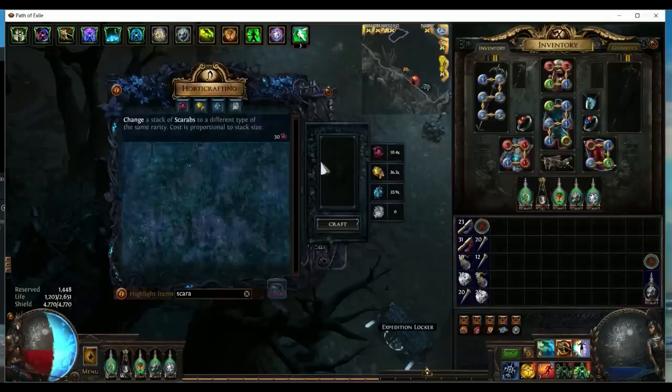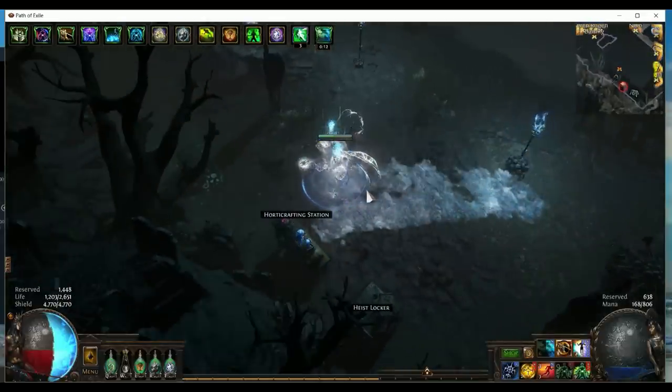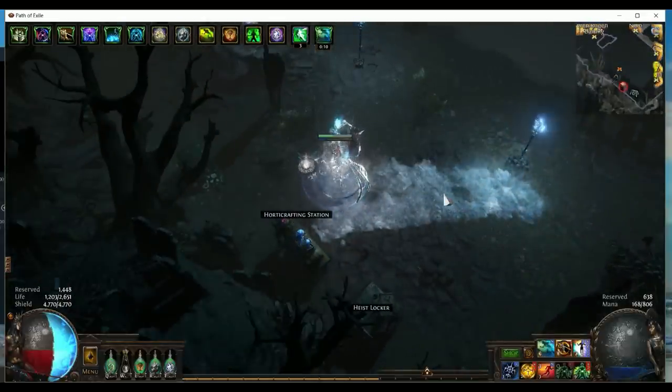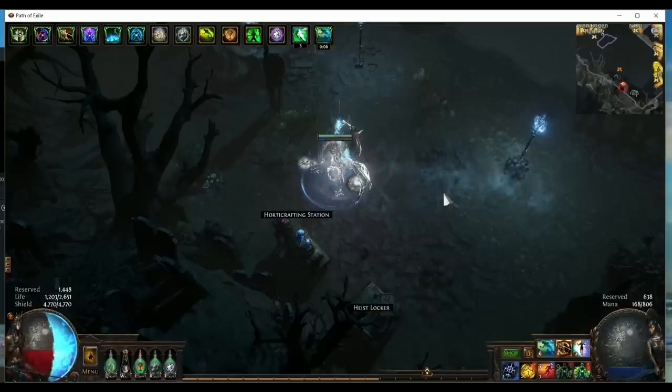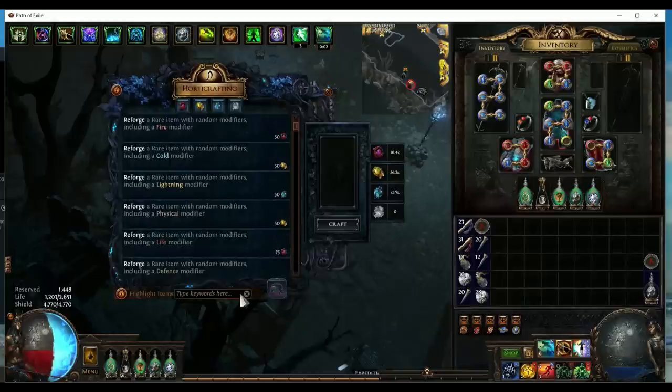So on average, each wind scarab is around 38 chaos profit, which means that 3 scarabs is around 120 chaos per map. That is crazy, right? Because it is so profitable and at the same time so expensive, we should use this Harvest Craft.